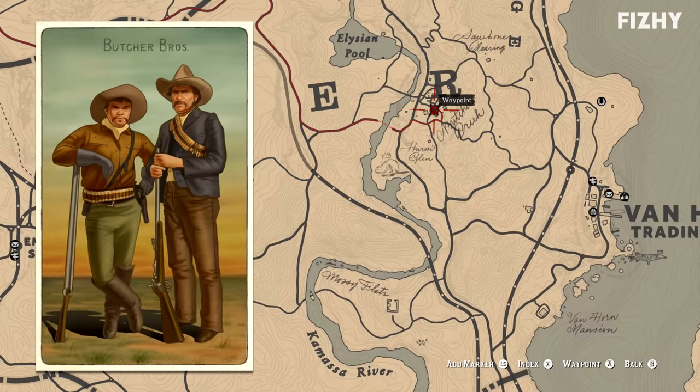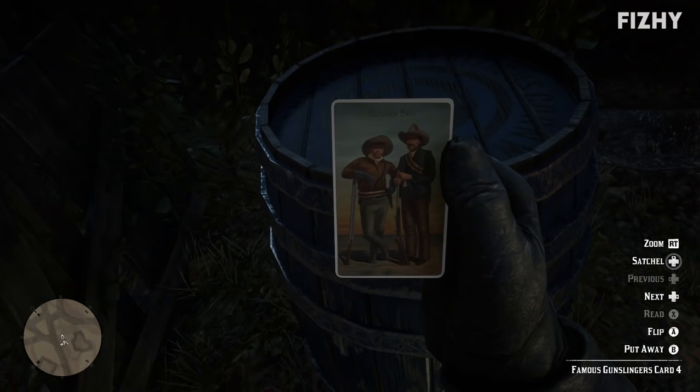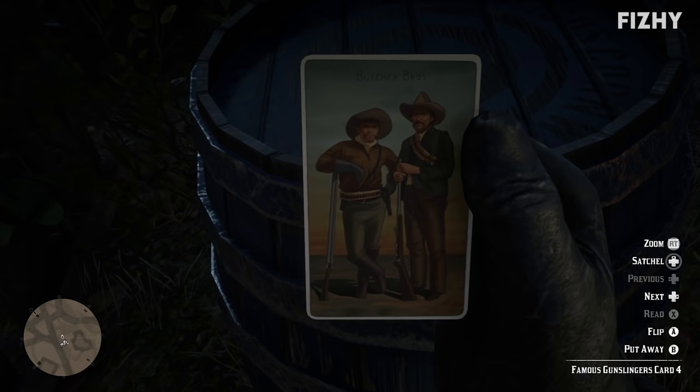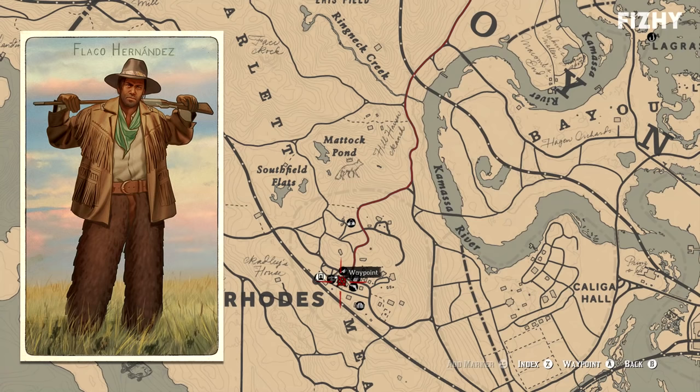The in-game song about the Jack Hall Gang seems to indicate they are mostly a reference to the James Younger Gang, as the song details many of that gang's exploits and attributes them to the Jack Hall Gang. Next we have the Butcher Brothers, and their cigarette card can be fittingly found at Butcher Creek. Head to the southeasternmost house in Butcher Creek where their card should be found on a barrel on the front porch. What's known is that they were gunned down and killed by Landon Ricketts in 1896.